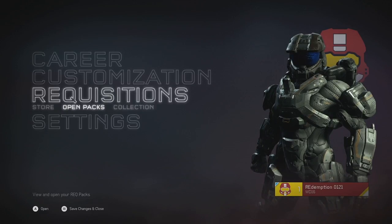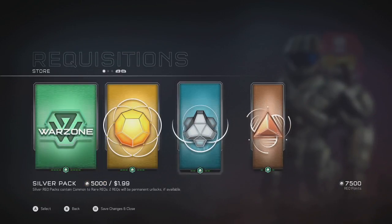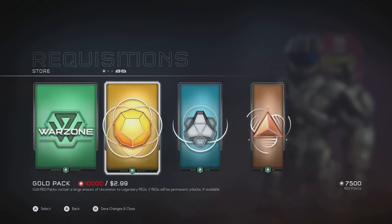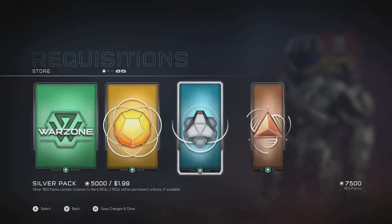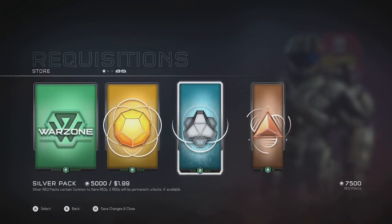Hey guys, I'm gonna go ahead and open up my first rec pack and see what I can get. There are four different types: a bundle, a gold pack which needs 10,000 points or $2.99, a silver pack which is about 5,000 points or $1.99, and a bronze pack. Let me go ahead and open up a silver and a bronze and see what I can get.